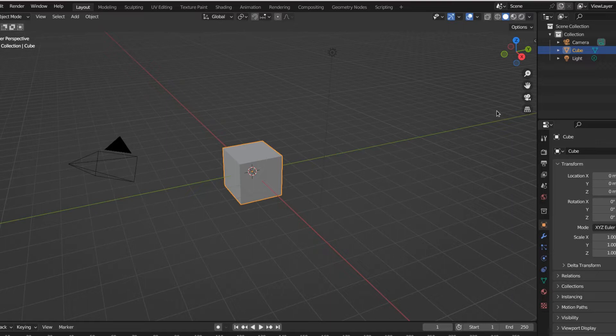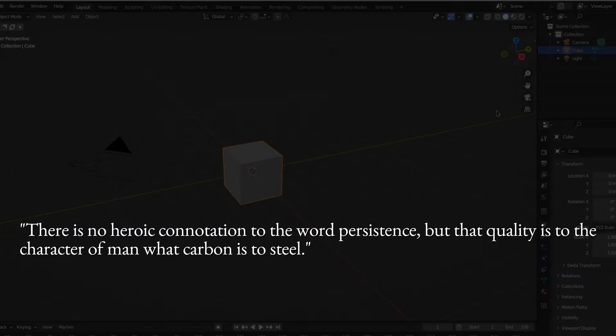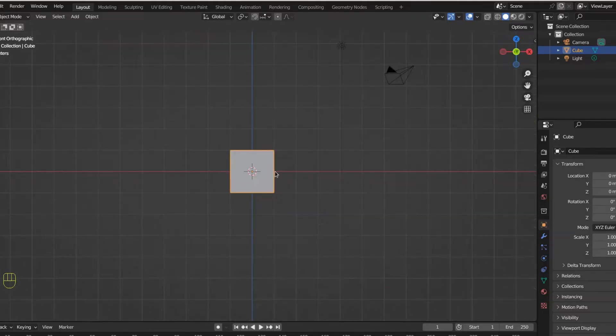That's what the Dauntless represents — the old Napoleon Hill quote: 'There is no heroic connotation to the word persistence, but that quality is to the character of man what carbon is to steel.' So we're going to do a Dauntless, and I invite you right now to open up Blender and follow along, because I think you can do it and I think we're going to fill the skies with Dauntlesses.